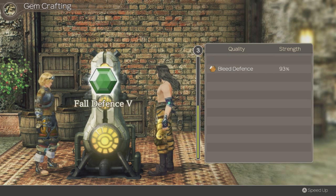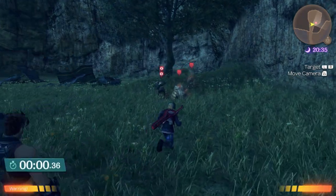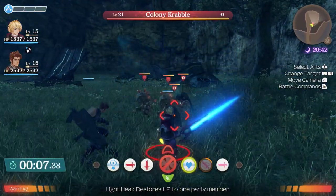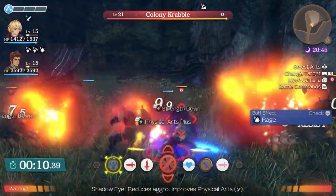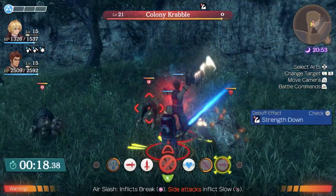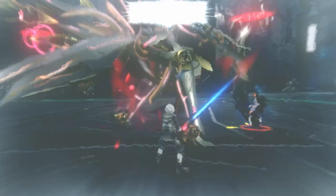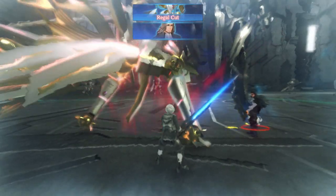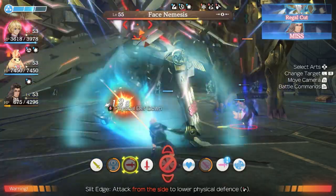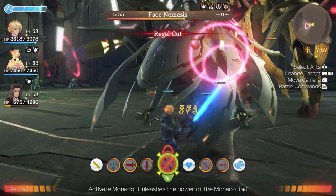A new addition to Definitive Edition are the time attack battles. These are very similar to the challenge battles in Xenoblade 2, and in that game they didn't do too much for me already, so in this case it's no different. Hardcore players will absolutely get a kick out of it though, and you even get cute beach outfits from these challenges, so that's a great reward. Another smaller feature added to Definitive Edition is HD rumble support, and I think for this game it was absolutely stellar. It made inflicting critical arts incredibly satisfying, and the visions would have you more immersed, as you can feel Shulk's heartbeat from the controller while a vision is happening.